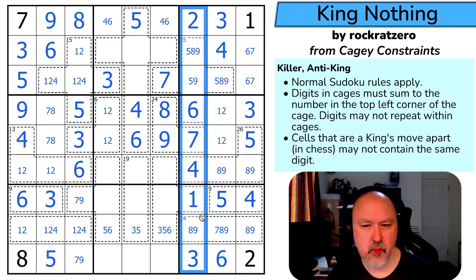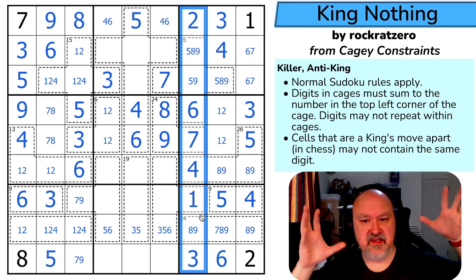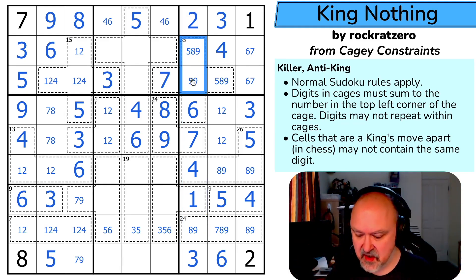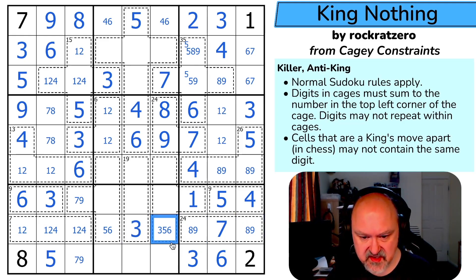Five in this column: I'm jumping around but that's the way my brain works — I'm a data analyst, I look at large data sets for patterns. The eight-nine pair means that's the seven — I could have used that pair earlier. The five looks down making this the three, eliminating three from here. These two cells must sum to 16; the only way to make 16 with two digits is seven-nine. The nine makes that the seven and that the nine. This is a pair of one, two, three, and five.